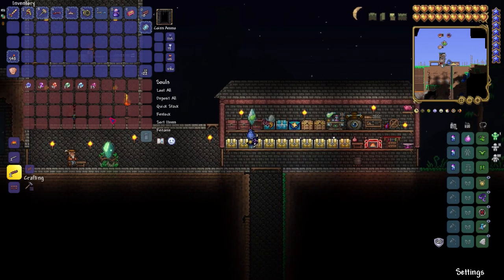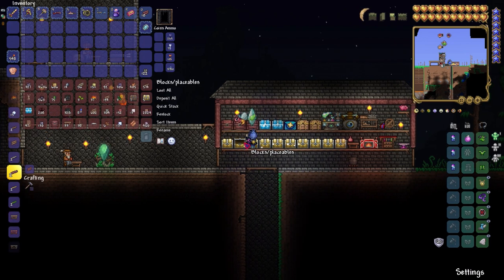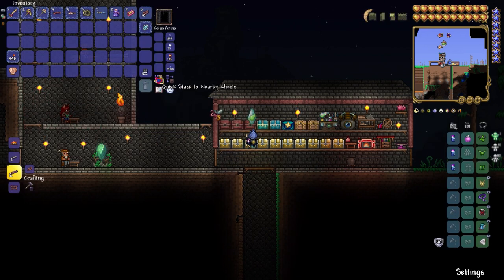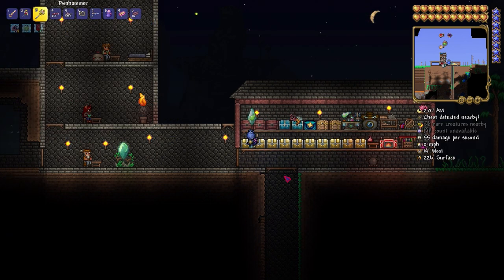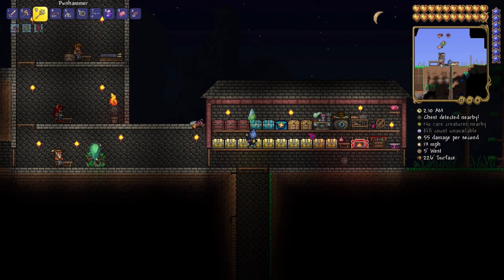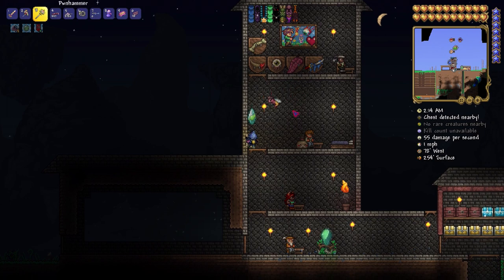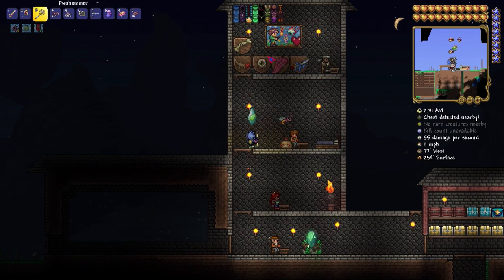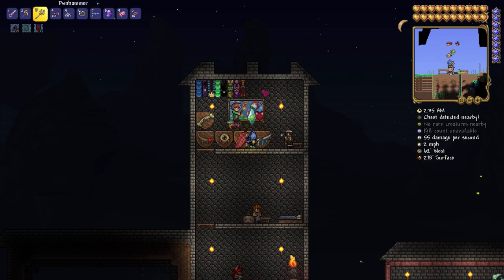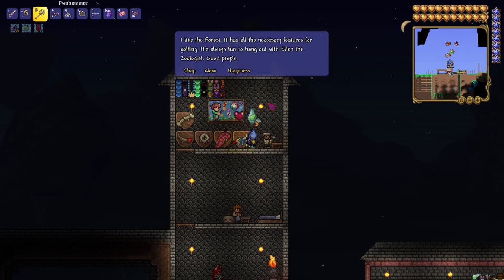We even made a souls chest because I wanted to keep the souls in their place. We did a lot of things here — we can do quick stacks by nearby chest, and that's the only reason I did it in the first place, to make it look nicer. The NPCs are also a lot happier. I'm fond of wandering through the forest — the zoologist Ellen, she and I have a lot in common. They were both furries, and the golfer likes the forest too.